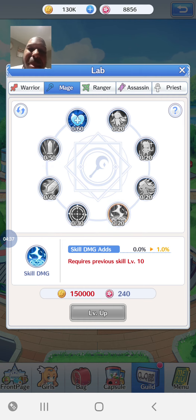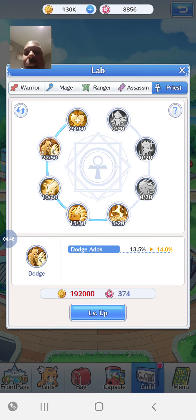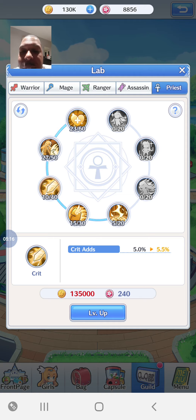Hit rate - most of your attacks hit unless someone is really heavily dodging. I put dodge on Psychic's category because at five star she doesn't have much health, so I thought dodge could add some defense. But honestly dodge doesn't work that great. I've seen it trigger a couple of times but it's not very effective, and I definitely won't be maxing it out to 50 - that feels like a waste.